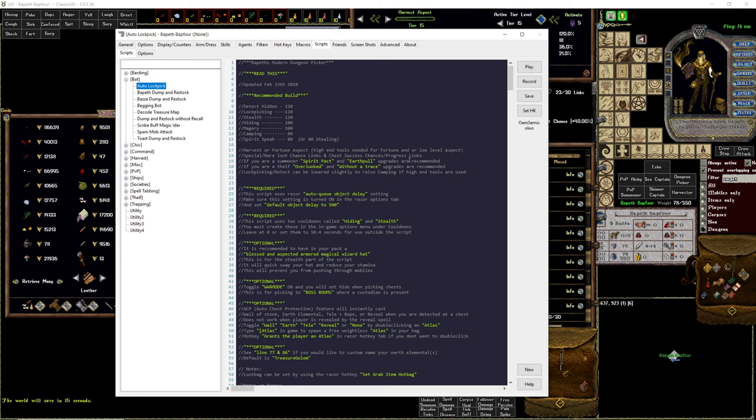Also a breakdown here: if you're a summoner, you want to use Spirit Pact and Earth Pull; if you're a thief, you want to use Overlooked and Without a Trace. Required again is the object delay. This gives you an edge over other lock pickers using other scripts because this is going to loot chests as fast as possible. It comes as a little bit of a trade-off because it will occasionally incur an action delay depending on your ping, but so long as you're not seeing too many of those, this is the fastest way of looting possible.